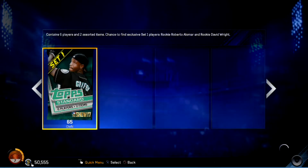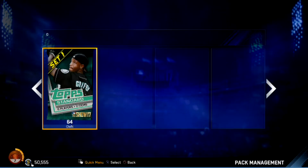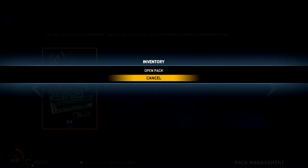Salvador Perez is likely to draw into the starting lineup right away unless we get a better catcher — but who knows, might be a DH right? That one I just accidentally backed out of.